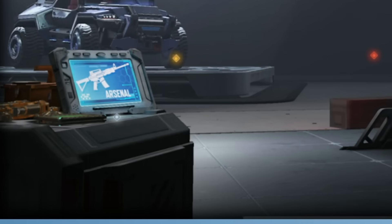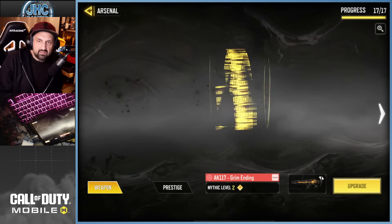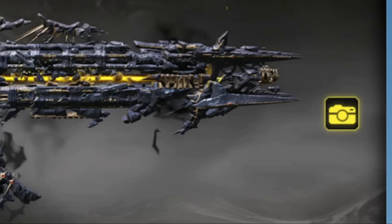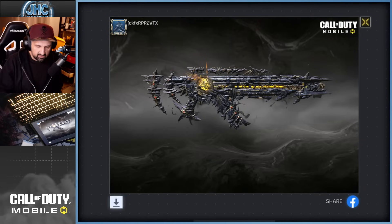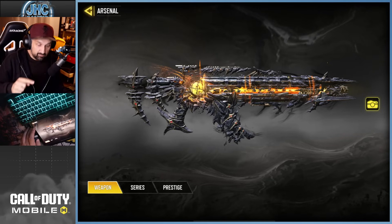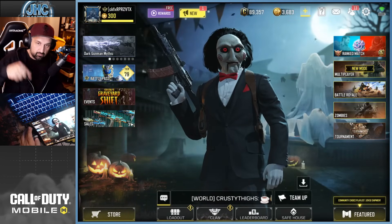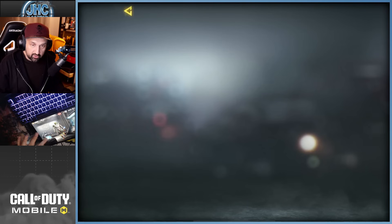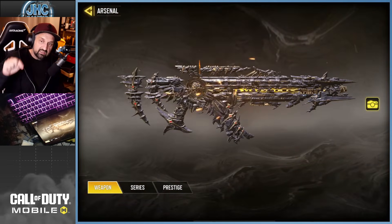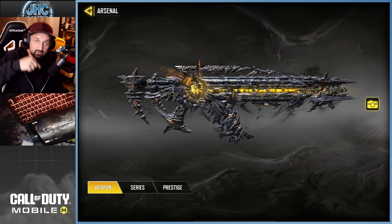So my chat told me: go to your safe house, then go to your arsenal, click on weapon, then click the inspection button in the top right, take a screenshot using the camera button, and then when you come back there's a new button there called 'Series' that was not there before. So again: bottom right safe house, go to arsenal, go to weapon inspection, top right click on the camera for a screenshot, and then come back.